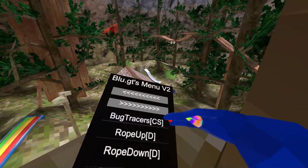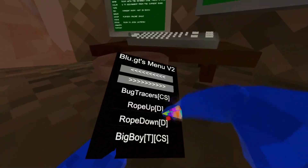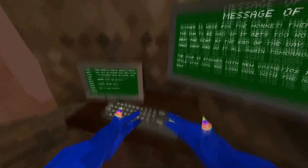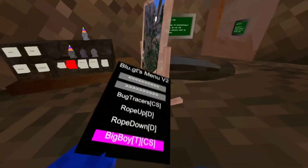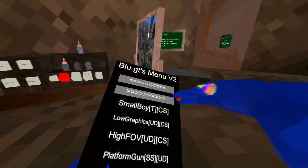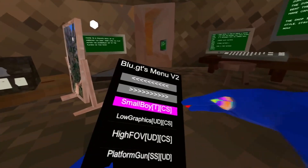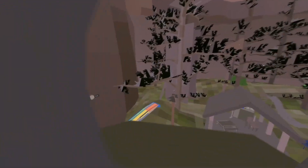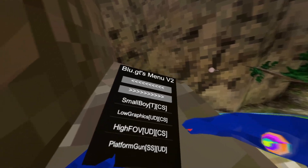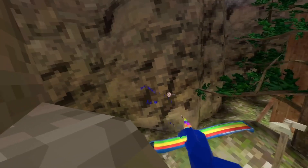We have rope up and down — detected, I won't use these. Big boy makes you big and small. I'm assuming small boy makes you small. Low graphics makes it even more low graphics — I'm gonna turn that off. FOV — won't use this.